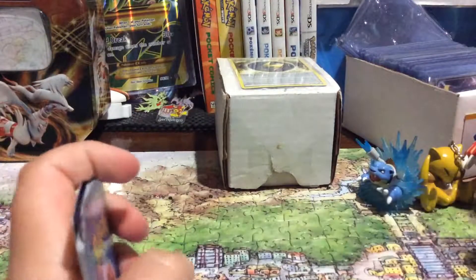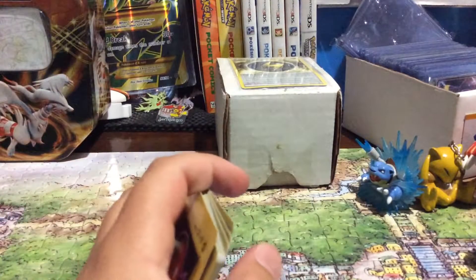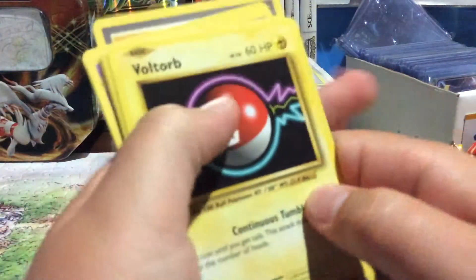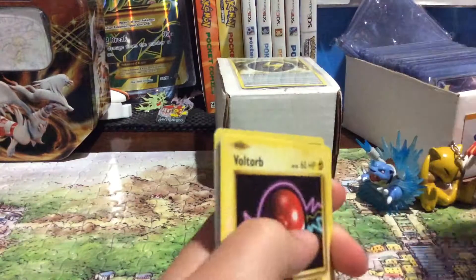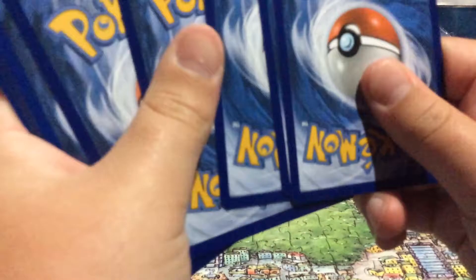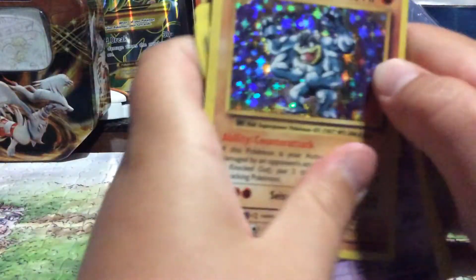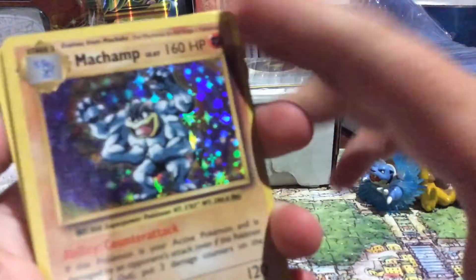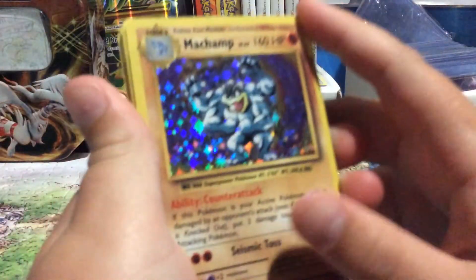We got a white code — this is good, hopefully. I want a good card, please. I don't remember what the code trick is — card trick. I'll do four from the back. Oh! Well, that was a fail by Machamp Holo. Gigi.